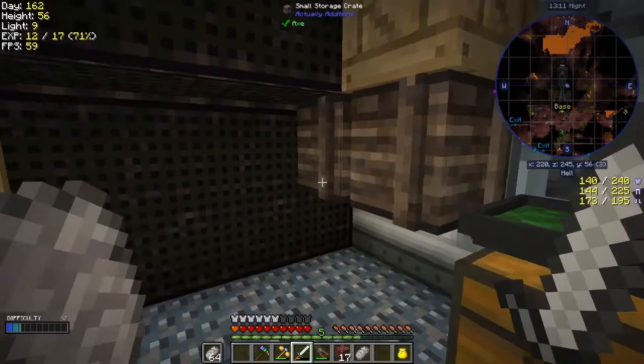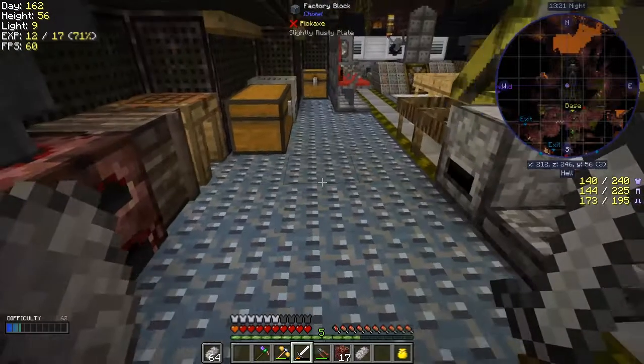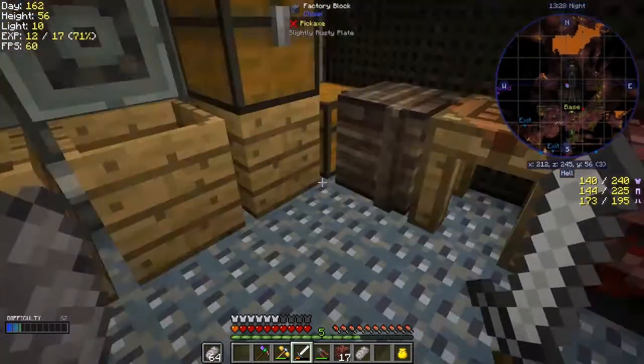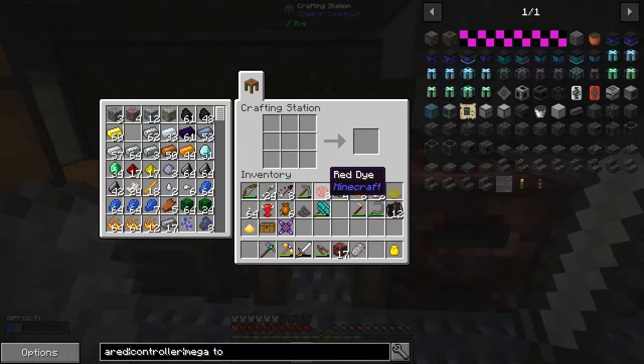Now I shouldn't be getting any more of these little rock bits for that pickaxe - I could use it for different pickaxes. So let's have a look at what else we can do. A kiln brick - I wonder what those are like to make. Let's have a look at kiln bricks because I've not seen those before.